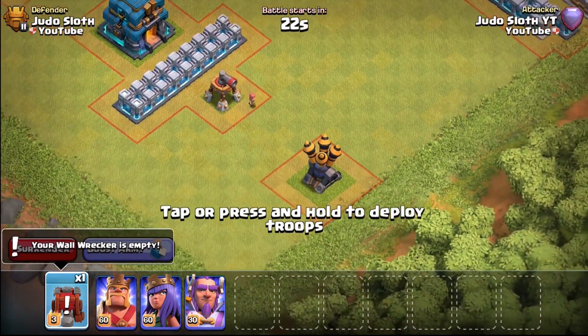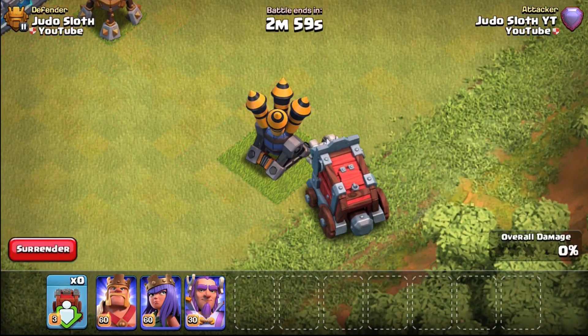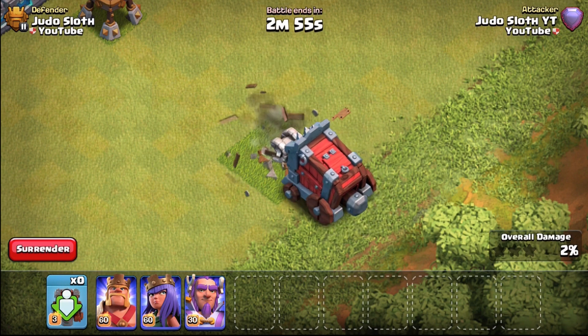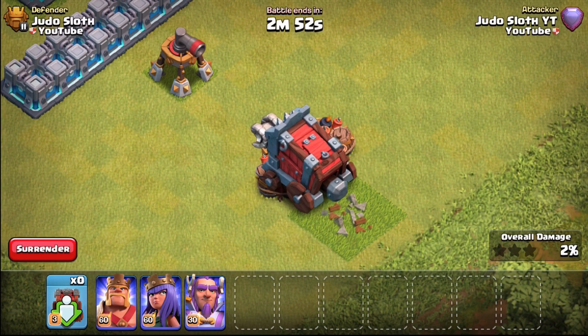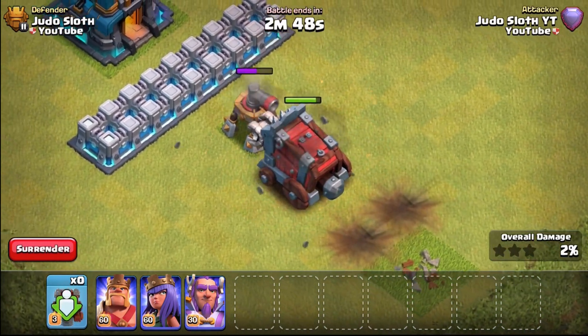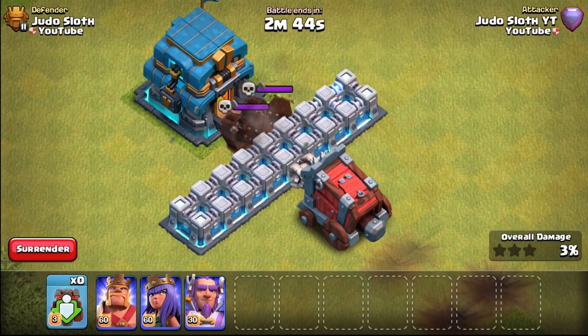Moving on to the air defense and the air sweeper — we know this isn't going to do anything, but I have put the giant bombs and regular bombs in there as well just so we can see how much damage they do. The air defense goes down pretty quick; giant bombs surprisingly don't do too much damage, as with the regular bombs, and the air sweeper only takes a couple of shots.